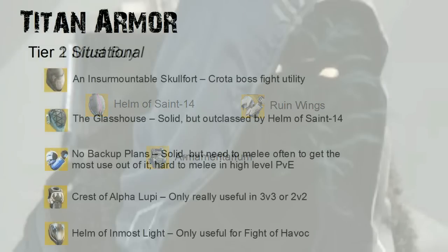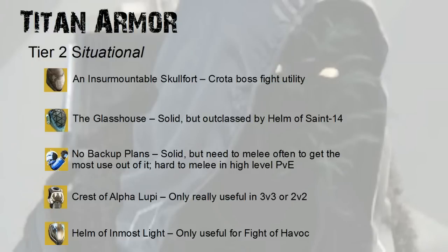Let's move on to Tier 2. Tier 2 are the situational armors and there's a bunch of them. You have the Insurmountable Skullfort, which has Crota boss fight utility. The Glass House is solid but is probably outclassed by Saint-14. No Backup Plans — I've done a video on that, you can go check it out. You can become an orb generating monster or really tank with No Backup Plans. What really holds them back though is that it is hard to melee in high-level PvE, namely because to activate your Force Barrier, you actually have to get a kill with your melee attack.